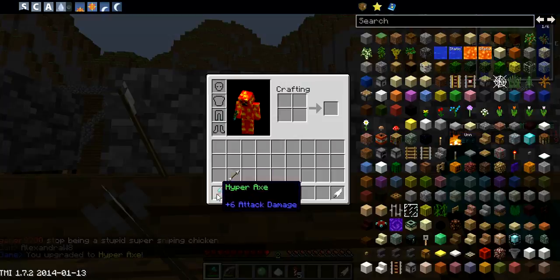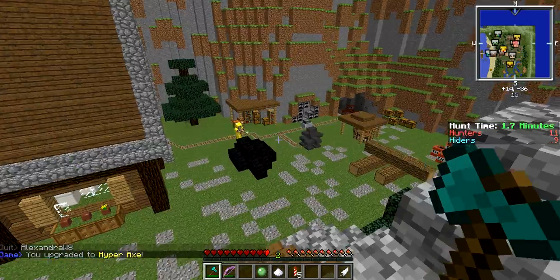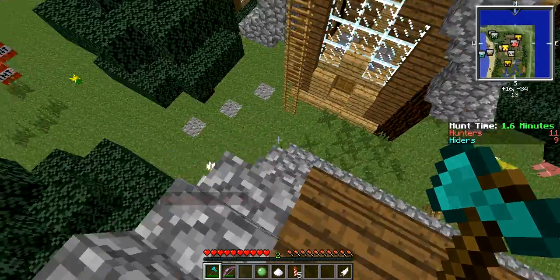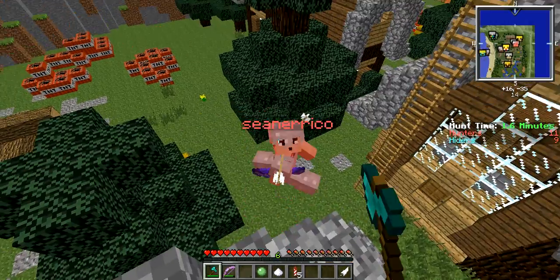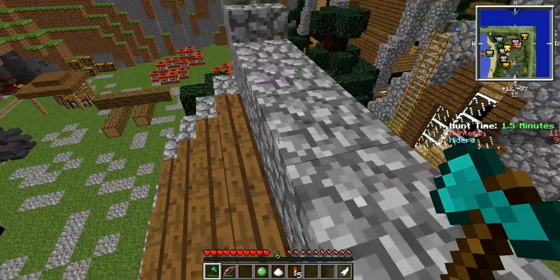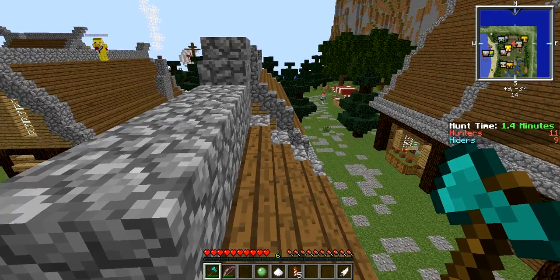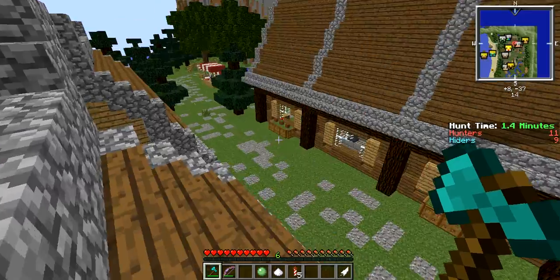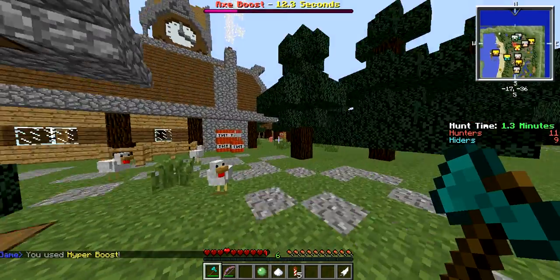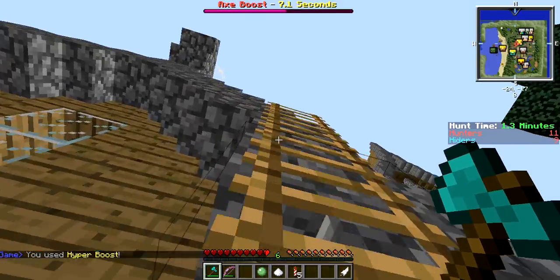Yes! It's the Hyper Axe! You use it and you go super fast — look. YOU DON'T GET OUT! Look how fast! You can get out of there so fast, and it's like no one will even know where you are.